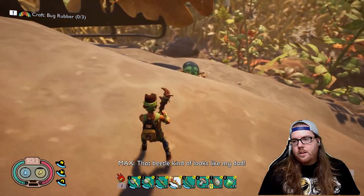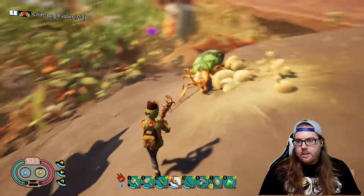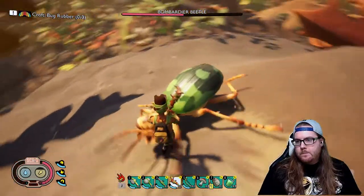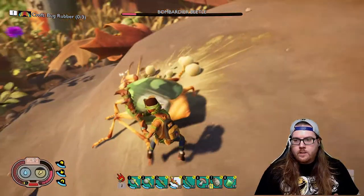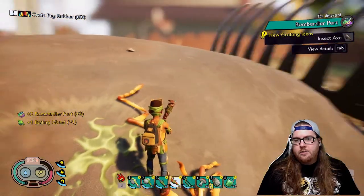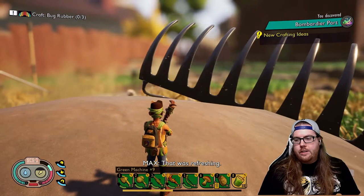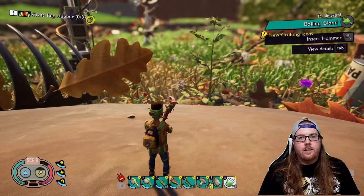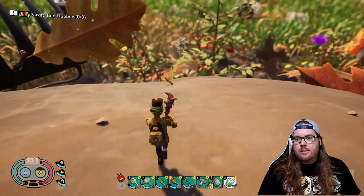There he is! Nope — I've got to avoid this spit stuff, just keep spinning. He's knocked out. I got the pieces — two bombardier parts and one boiling gland. That was a little stiff. Let's drink one of our smoothies to help heal up. Okay, first one killed! Let's get healed up — hopefully that'll keep me healed quite a bit.